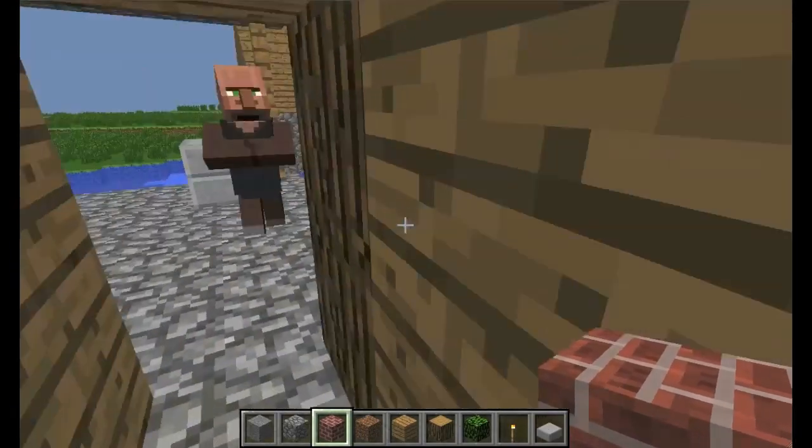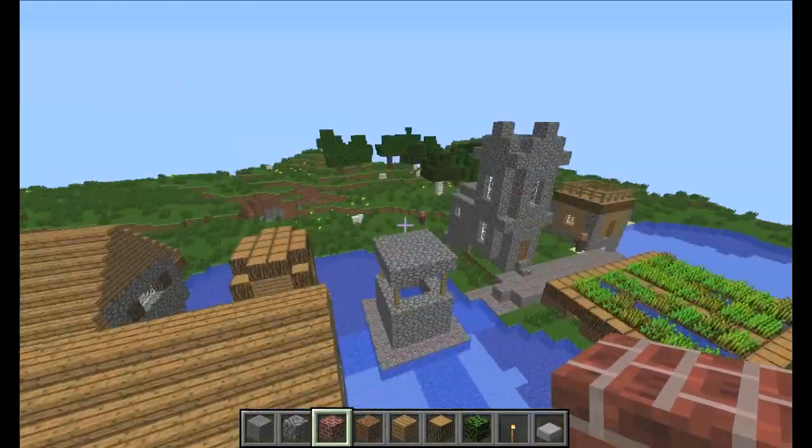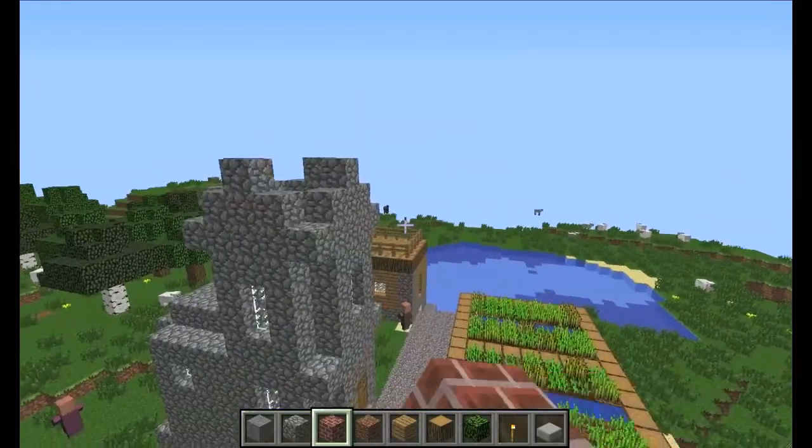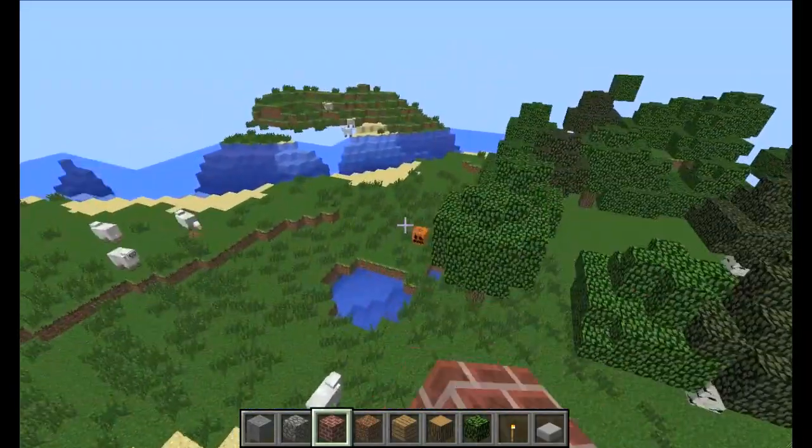So if you want to come in here really quickly, get your diamonds, get your iron — and the spawn is like right over there. And if you go right here, there's some pumpkins.